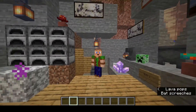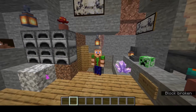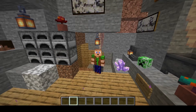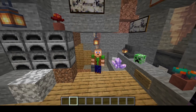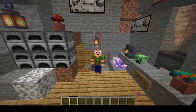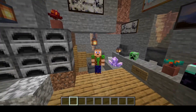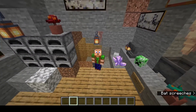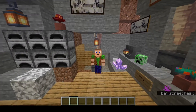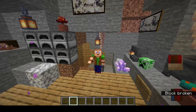Wow, that is absolutely awesome and so exciting — it has great, great application. I'm thinking maybe if you want to do big builds in the End and you want a source of lava to build cobblestone generators, make obsidian, or things like that, you can take your own supply with you and replenish it. That is super exciting.